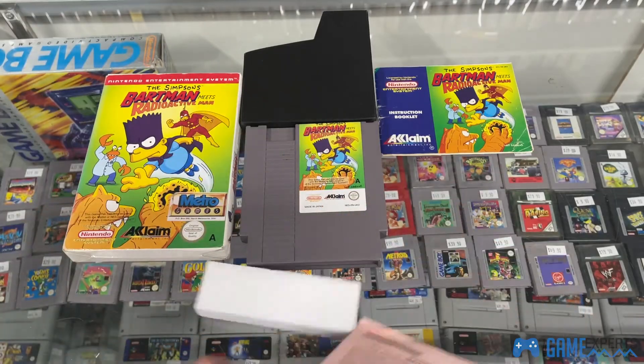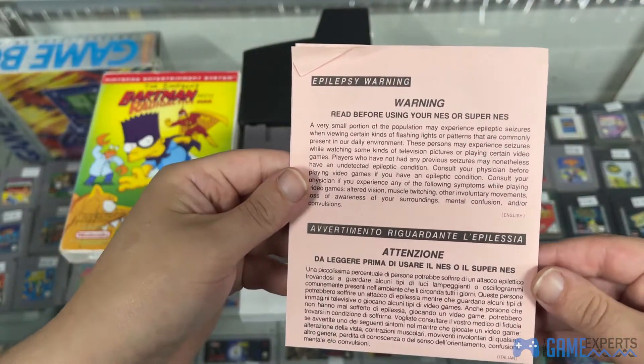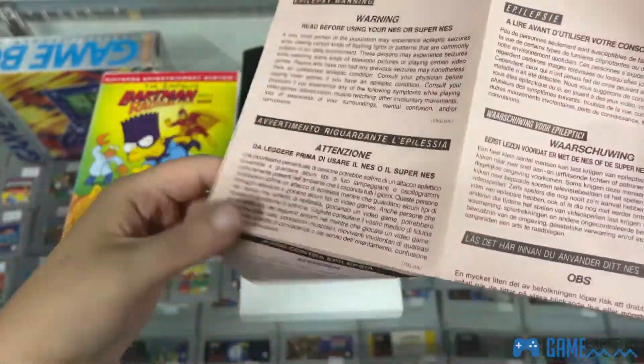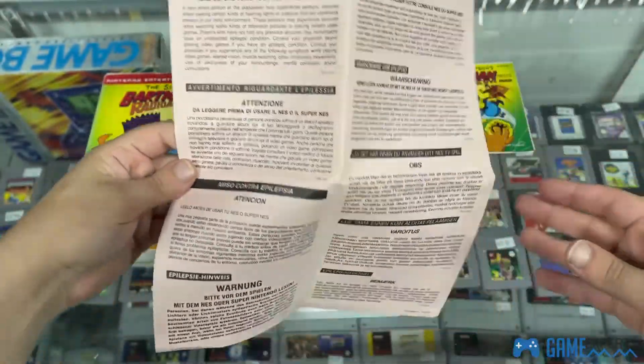Then we've got the precaution booklet, which tells you a bit about warnings and stuff like that — mainly the epilepsy warning, pretty much the epilepsy warning in general.